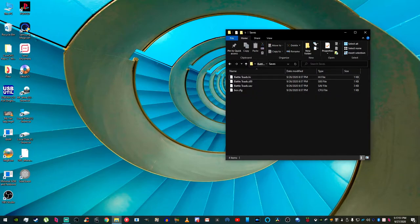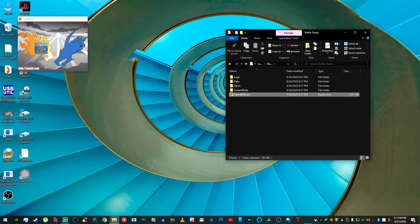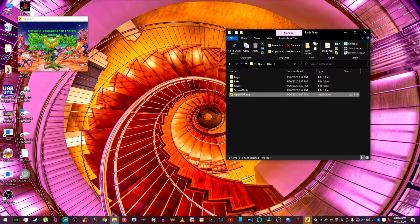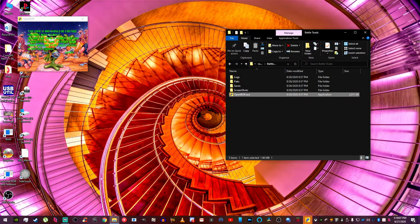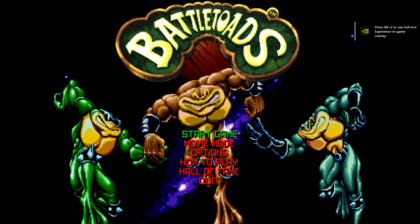Once you've deleted those config files, go back to the games folder and open the OpenBOR dot exe file. When the game loads, hit Alt+Enter to go into full-screen mode. After that, the keyboard is going to work.